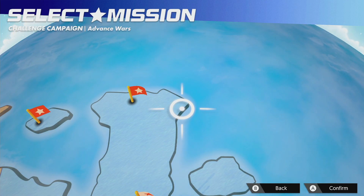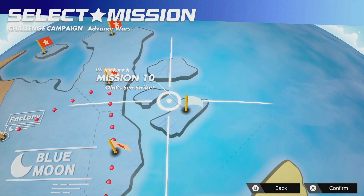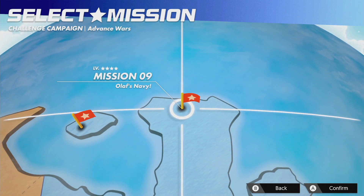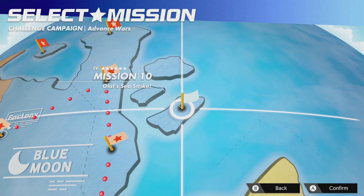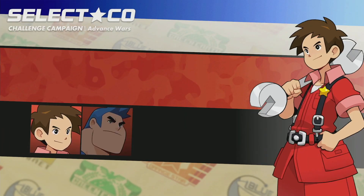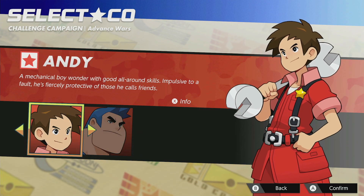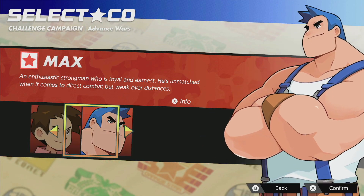Hello everybody, I'm TheSimpleGamer and welcome back to some more Advanced Wars 1 Reboot Challenge Campaign Mission 10, Olaf's Sea Strike. Unlike the last one with the Olaf Navy, this one is actually a sea battle, and one that gets quite annoying because of all the fog. More annoying than the other side because even with the fog there, you can pretty much avoid Olaf's army by going north. But here, nope — you just gotta fight him in order to get to his HQ.